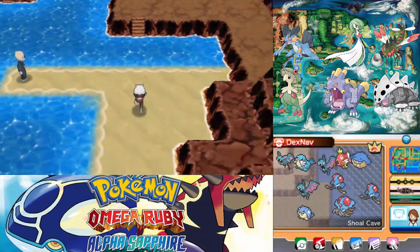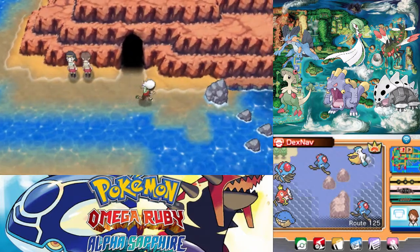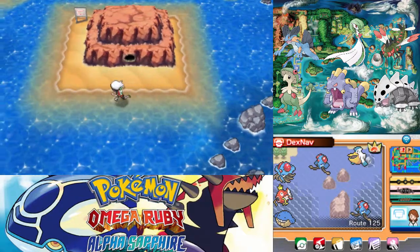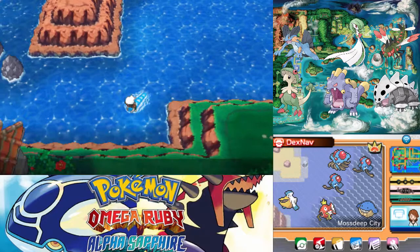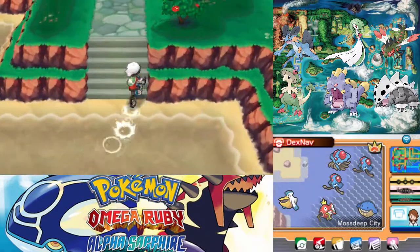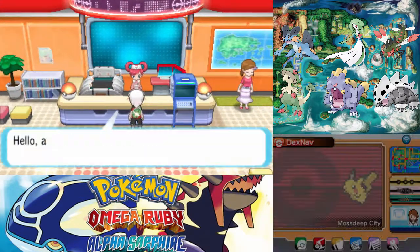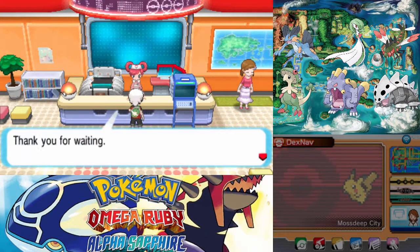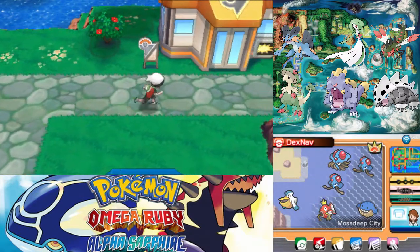Anyway, that's it for Shoal Cave — we are now completely done with it, which is nice. I guess it's time to take on the gym. I don't really think there's much else we can do. I know for certain there is one thing I've been neglecting to do that I could go back and do, but I don't really wanna fly and deal with it. We'll get to it with time. We will get Dive soon, which means we're finally gonna have a physical water move on Beefcake, and that will be amazing.